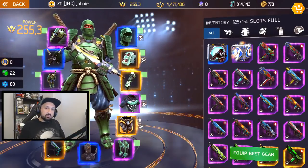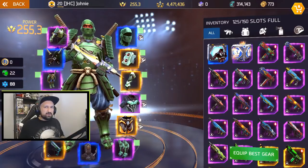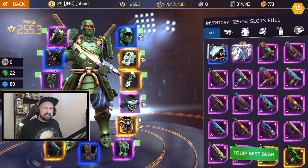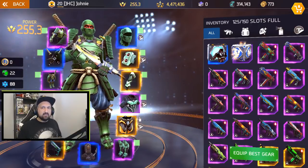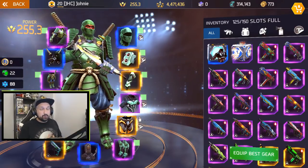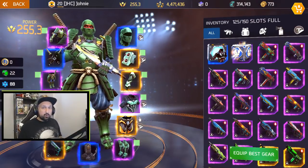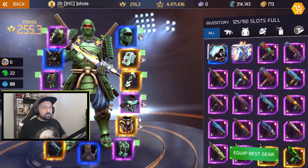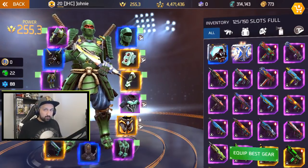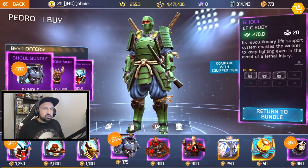Then I removed my 256 chest, went back to my 250 legendary chest, and I was taking less damage. So at first sight it doesn't seem like the power number itself will make you take less damage — it seems to really be the legendary armor that does that. And it's not in the perks, unless there's a bug where I have projectile resistance without knowing it. I was taking less damage with my legendary armor even though it was lower power.